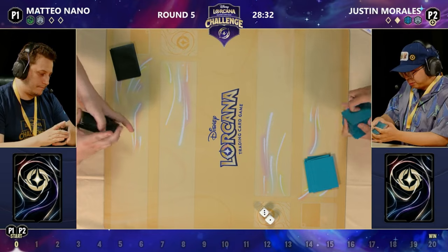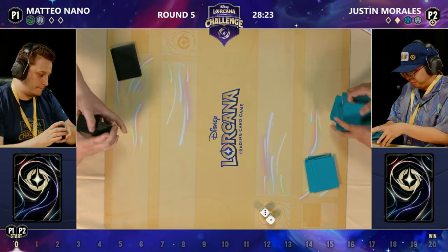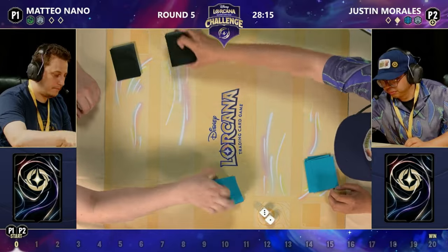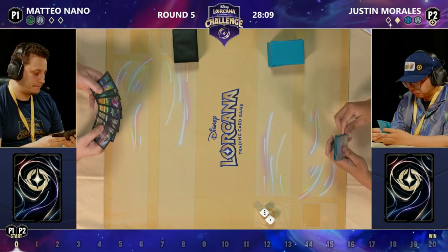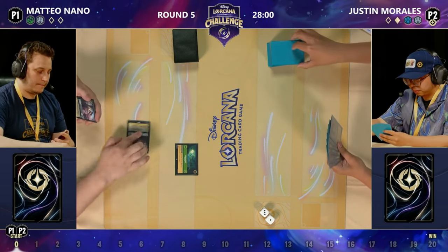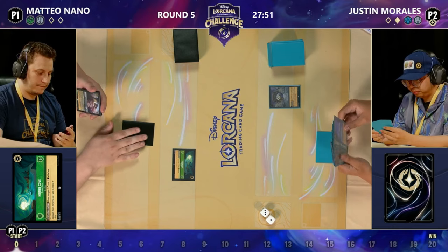Justin waiting for Mateo to make a decision before they mulligan themselves. I think we might be getting quite close to the point where we can call Justin the best Sapphire Steel player in the world. We're not seeing Sapphire Steel winning the Disney Lorcana challenges — it hasn't won one in this format — but Justin has made a top four with one. If we talk about the Sapphire Steel deck, there are great players out there — the likes of Harlan Sweet, DiCandio, Sky — but Justin is definitely up there with some of the best pilots for this ink combination.